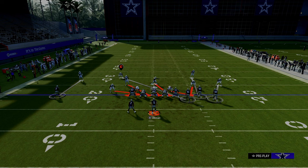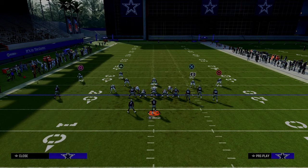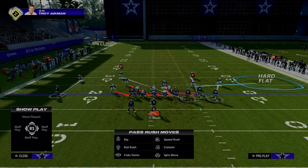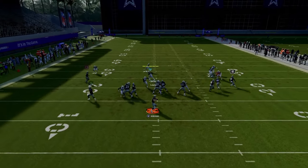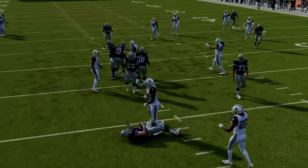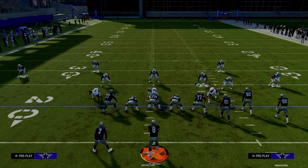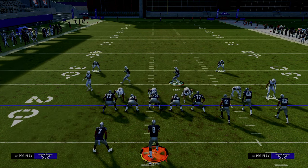From here we're going to make some different cover adjustments that will help us defend formations like bunch, for example. What I like to do is hard flat this slot corner. You can stand about right here with your user. Obviously the running back is open, so if the running back goes on a route you're going to need to go user the running back. As you can see, we're going to get this A gap pressure.